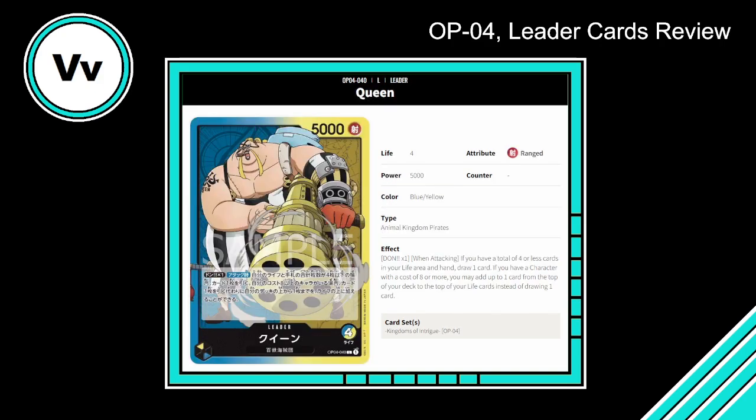Moving on to Queen. We got a yellow/blue leader, four life, 5000 power — blue/yellow, Animal Kingdom Pirates.